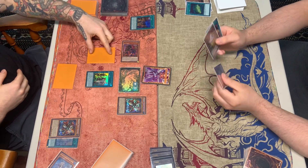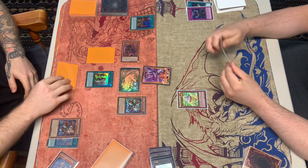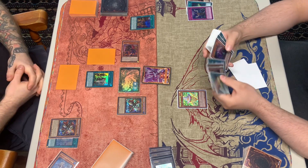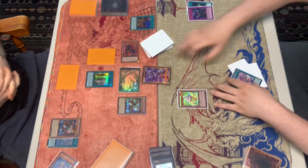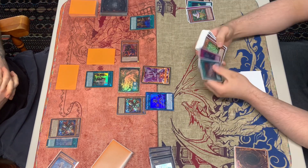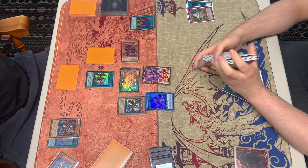We activate Impermanence targeting the Griffin and getting that. Then we normal summon the Chip, get the effect, and search for a spell card — the AI Meet You or the AI Land. Then we get the Denmari search off for the AI Land as well.